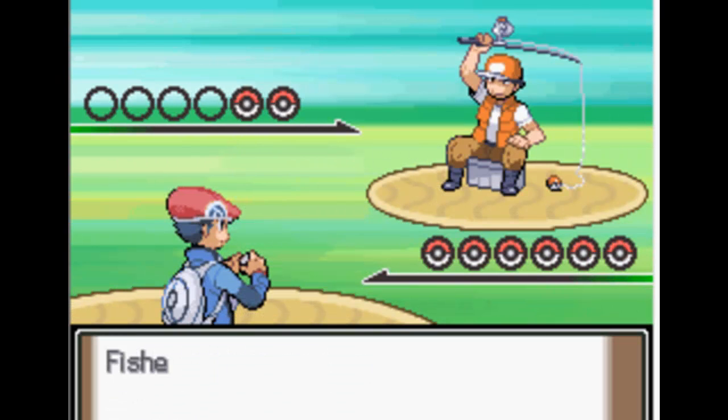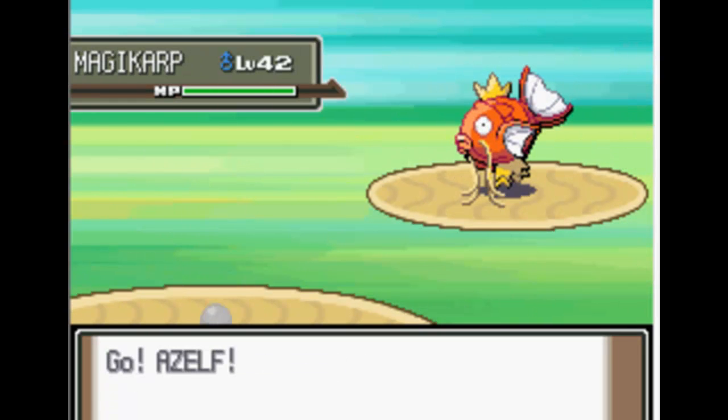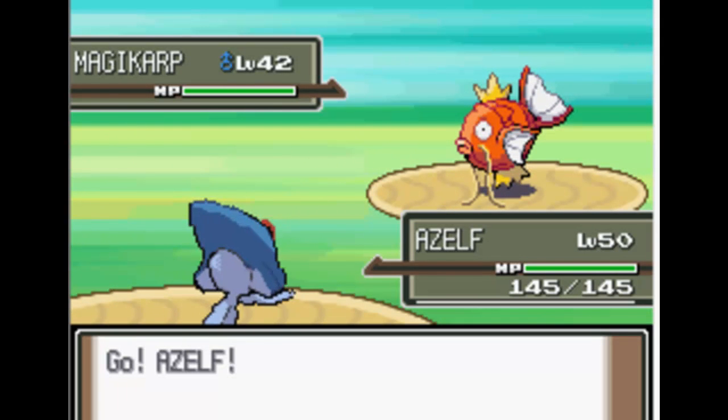I'm going to be training my Azelf first. I think a good idea would be battling the Fisherman first, with his freaking Magikarps, and just using Thunderbolt.